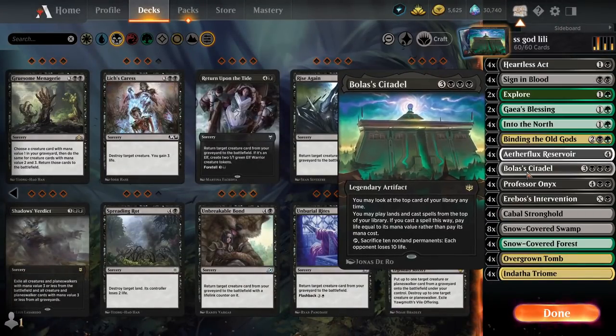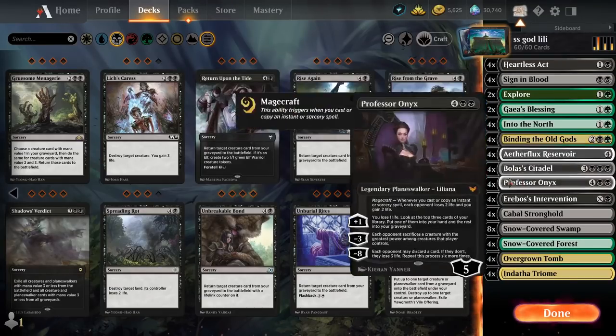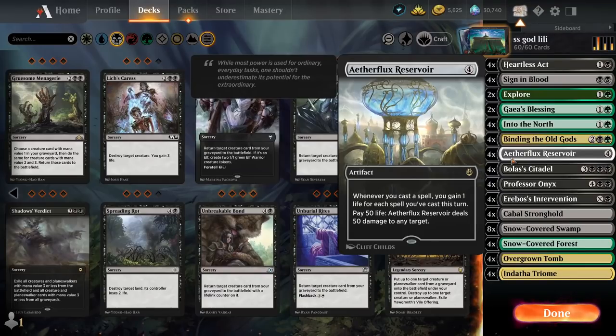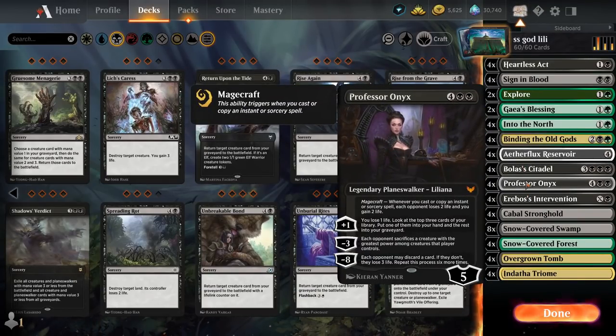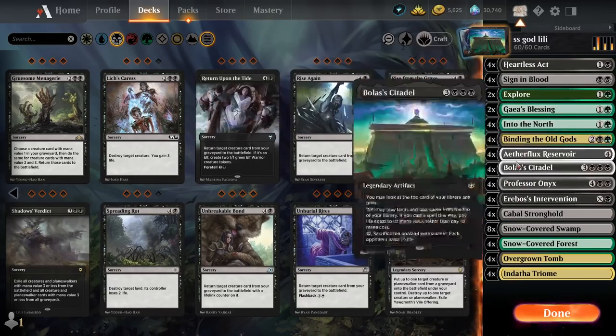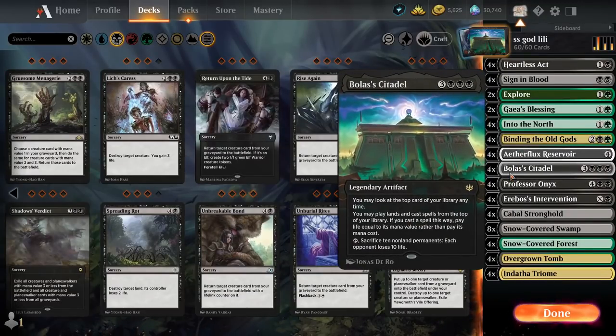Today we are playing a Bolas Citadel, Liliana, Etherflux Reservoir combo — the easiest type of Bolas Citadel combo with Etherflux Reservoir. Liliana does add a very splendid taste to the mix. This is the deck: we're gonna gain a lot of life and then we're gonna nuke someone. It's gonna be glorious, trust me — I'm a scientist.